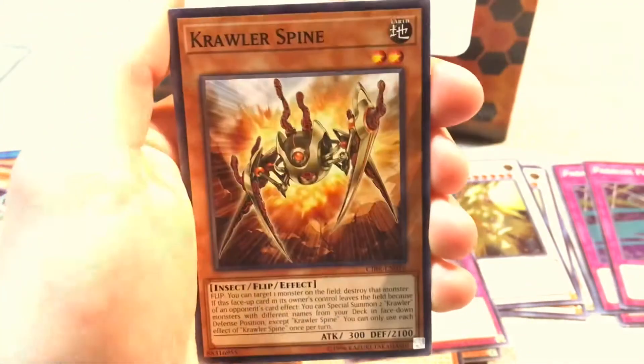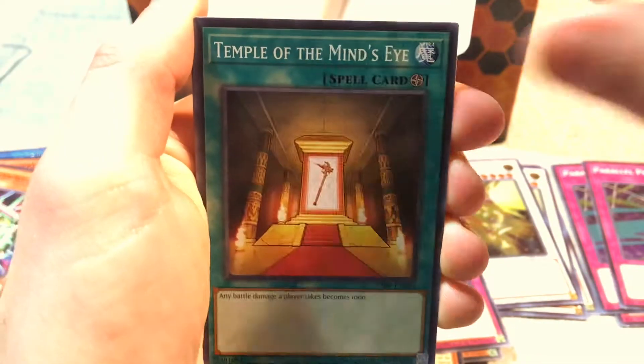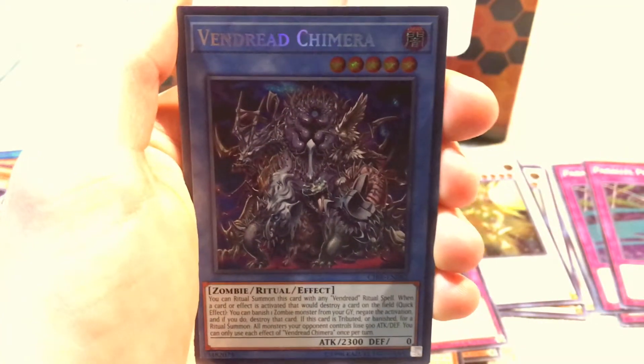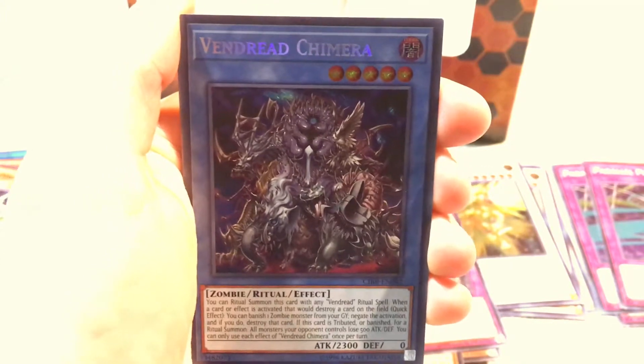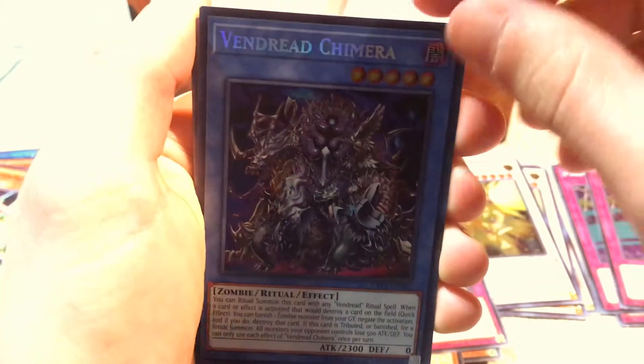Link Restart. Crawler Spine, Temple of the Mind's Eye. Another secret! Vendread Chimera - I totally forgot about him. Wow.